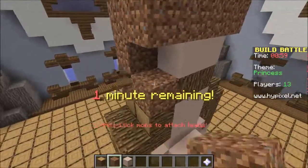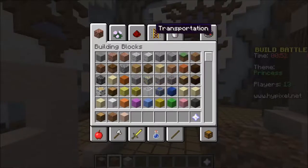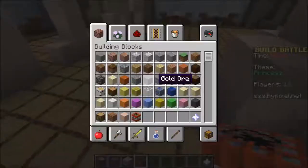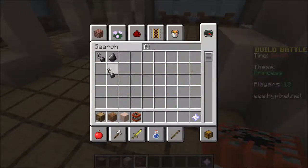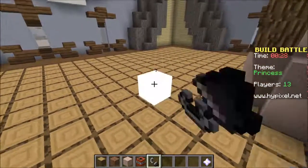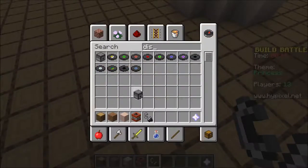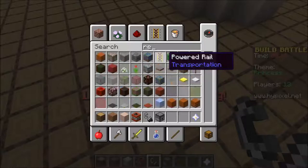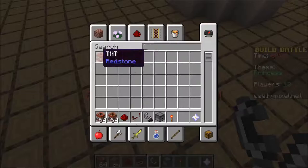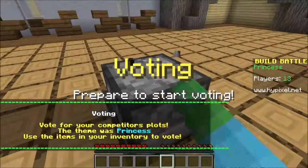We can shift-click mobs to attach leads. We can put anything we want. Can we put some TNT? And then after that, some flint. Dispenser. And then after that we need some redstone. We're going against the clock. TNT. We've got to add some dispensers with some... No, I can't add the TNT. Start voting.